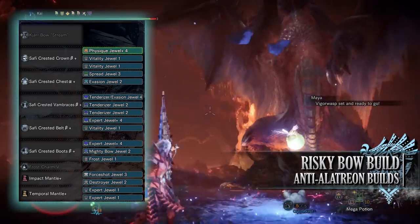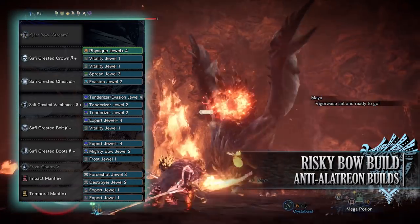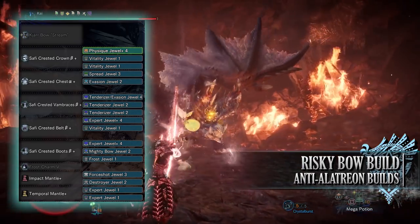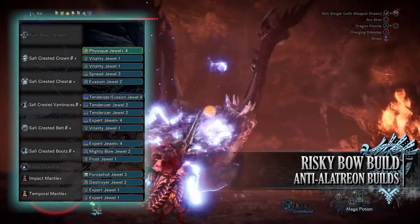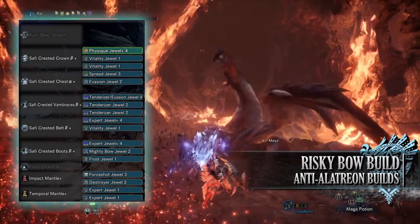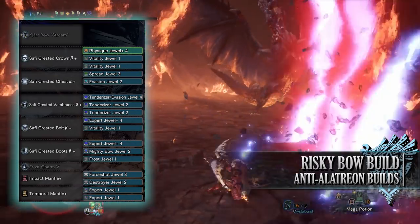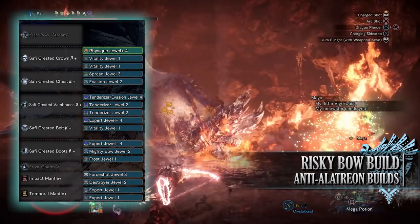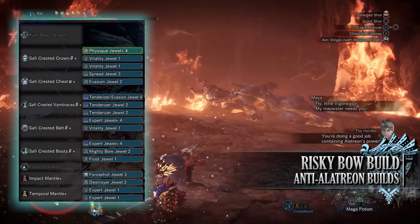When it comes to the jewels, I've gone for Tenderizer Jewels to max out the Weakness Exploit skill. I've then gone for the Mighty Bow Jewel which is essential for bow builds as it provides the Bow Charge Plus skill. I've then gone for Evasion Jewels to max out the Evade Window skill, Vitality Jewels for some health boost, a Spread Jewel for the Power Shot skill, and a Frost Jewel to max out the Ice Attack skill. This will of course be replaced to match whatever element you are using — so if you're using a fire build, this would be a Blaze Jewel instead of a Frost Jewel. I've also gone for Expert Jewels for some Critical Eye and finally some Physique Jewels for some points in the Constitution skill.